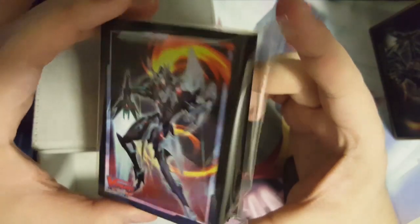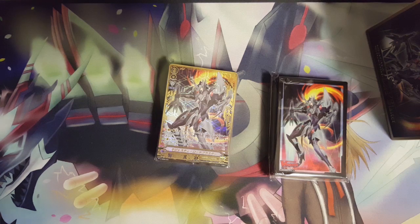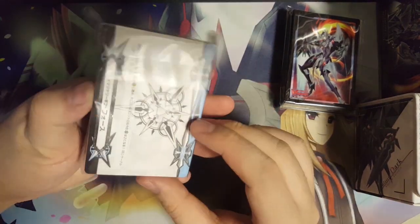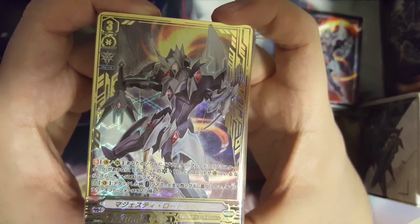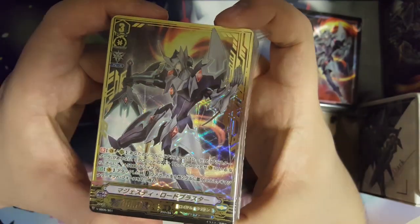Of course there are some paper space fillers inside, and we have our MLB sleeves — these look alright. The main dish is the deck itself, so let's take a look. First we can take a look at the SPR MLB, which looks fine.